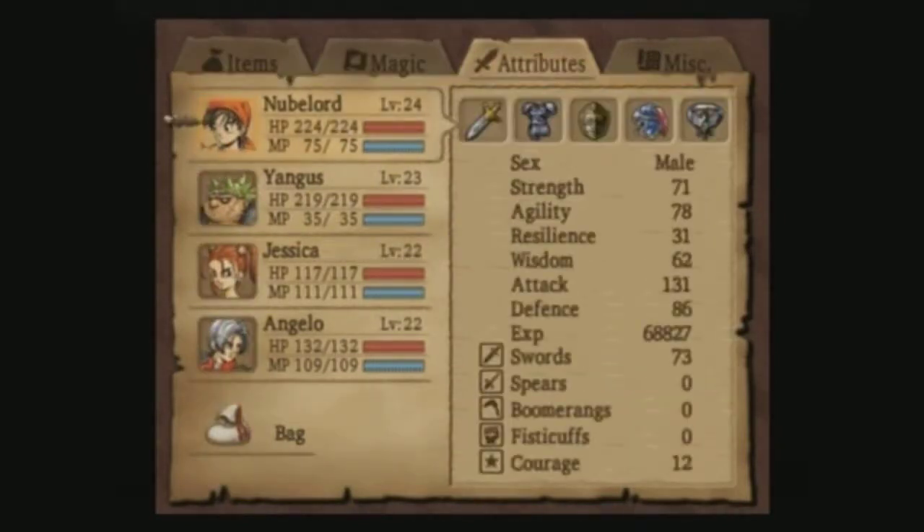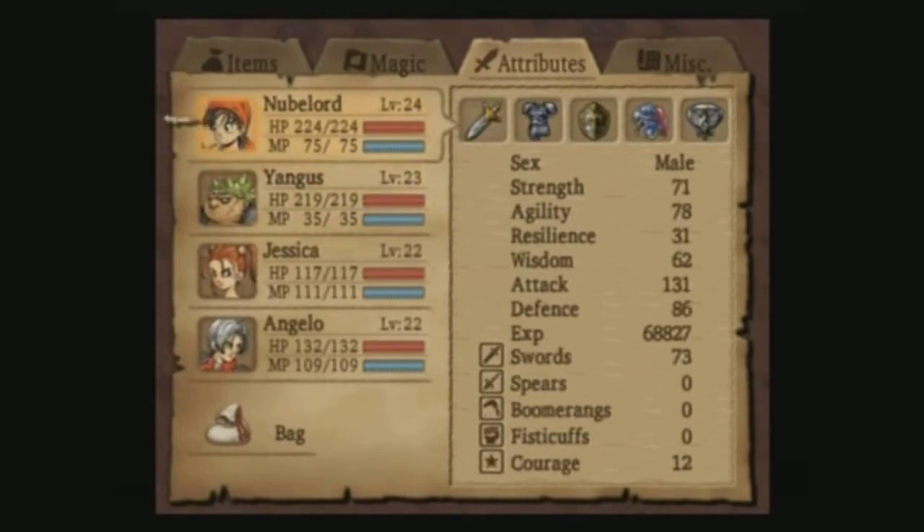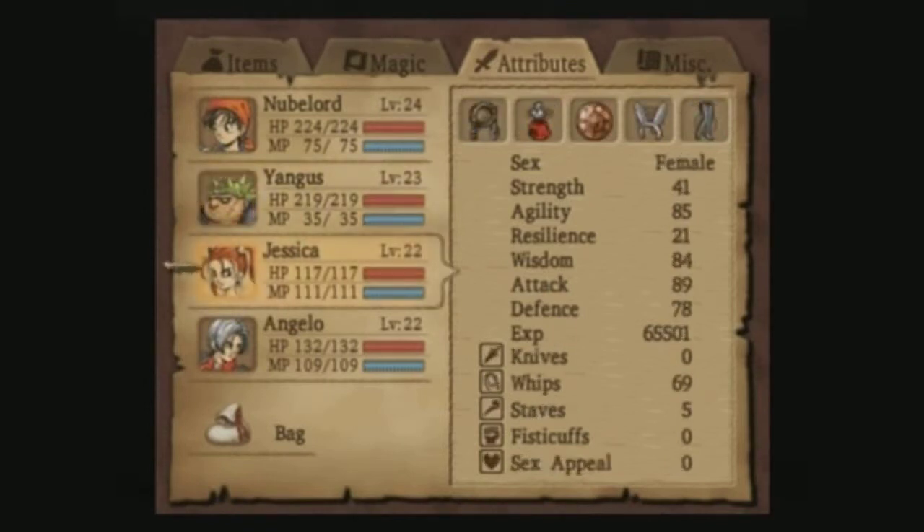I put everything into swords for Nooblord and he gained a strength boost. I don't think he gained a new ability there. I put some into courage and he gained a little bit in that - I can't remember exactly. It'll come up eventually. Jessica: 69 whips.